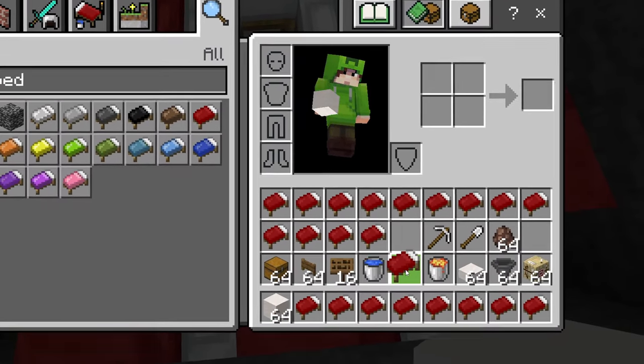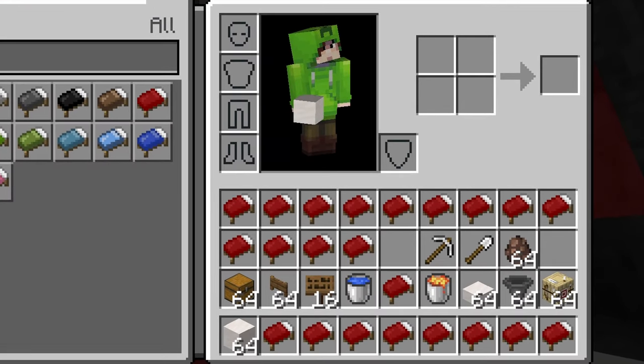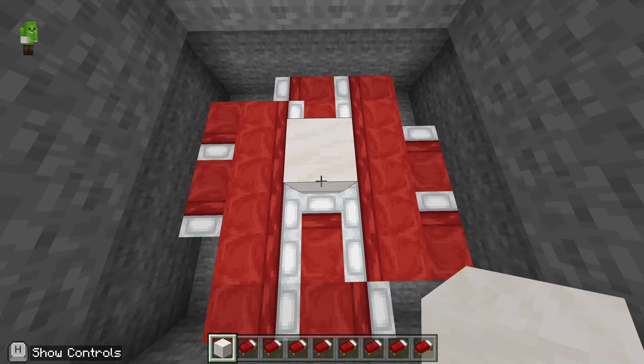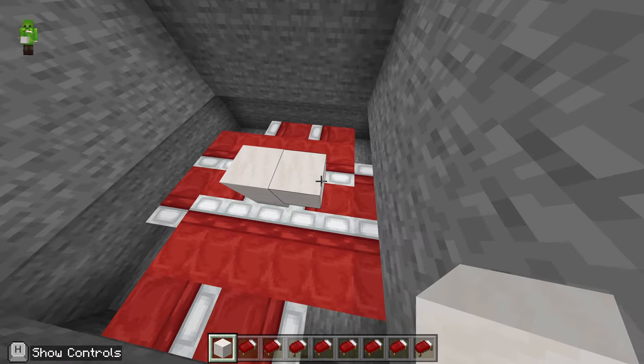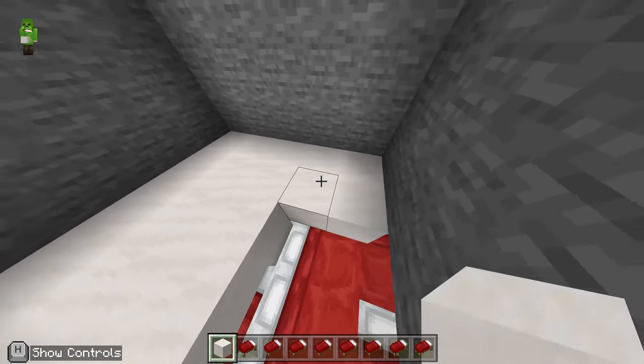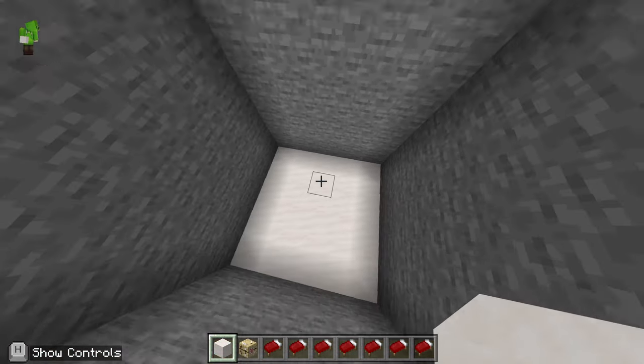We're going to put some blocks in there — any blocks you like. I've used quartz; anything that's not flammable should do the job. We're going to put one in the middle just there, and then one on top of it. I'm going to use that as a platform to build out from, and we're going to cover up all of those beds leaving no gaps, just like so.